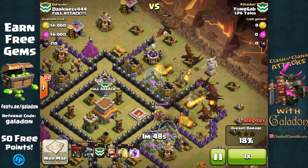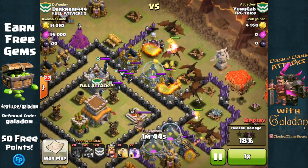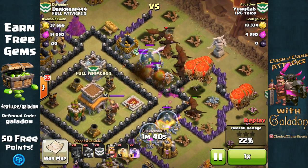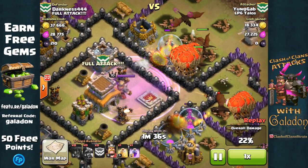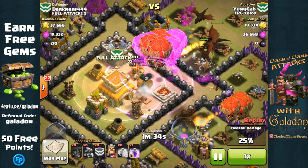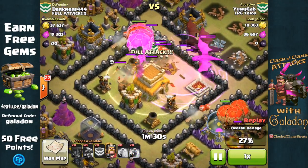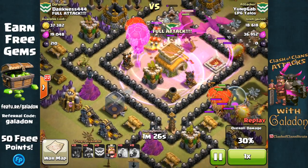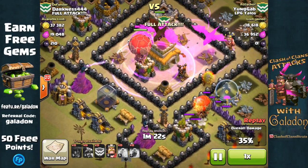Young Gab from LP6 Talos is attacking Darkness 444 from Full Attack with dragons and balloons. This is an anti-dragon base setup with the air defenses in the dead center and a ring of double walls with a little gap designed to force units to go around. A great use of balloons to get into those defenses in the center.